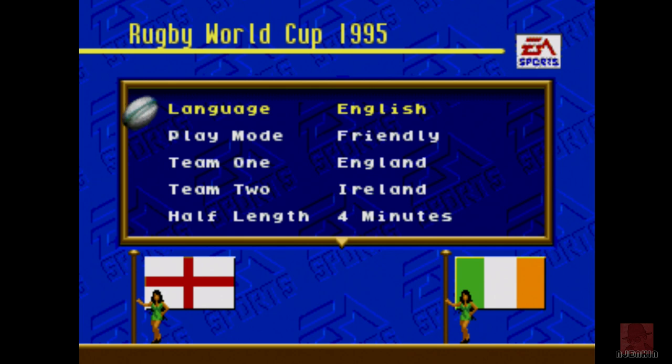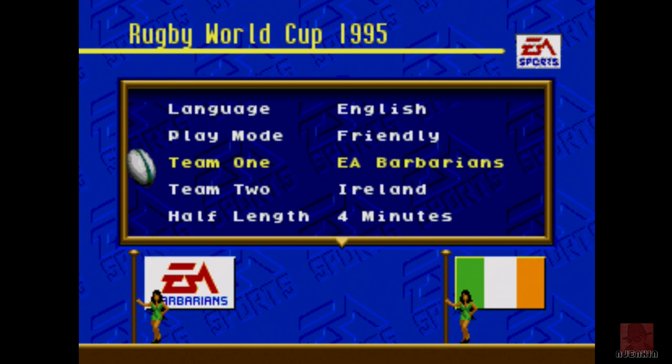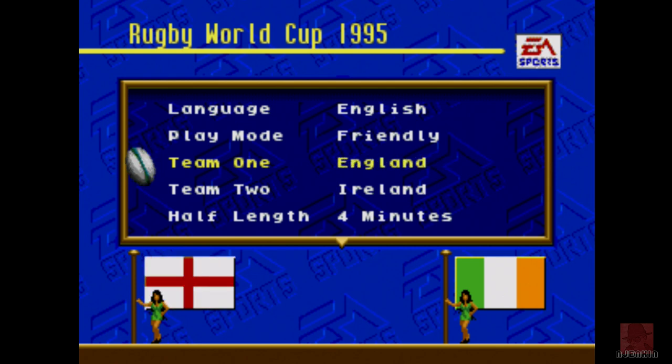Let's just have a look at the teams. You've got Argentina, Australia, Canada, Fiji, France, Germany, Ireland, Italy, Ivory Coast, Japan, Latvia, Morocco, Namibia, Netherlands, New Zealand, Portugal, Romania, Russia, Scotland, South Africa, Spain, Sweden, Tonga, Uruguay, United States, Wales, Western Samoa, Zimbabwe — it's all in alphabetical order and that's all the teams.